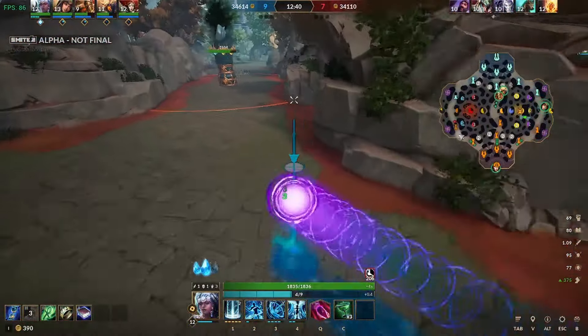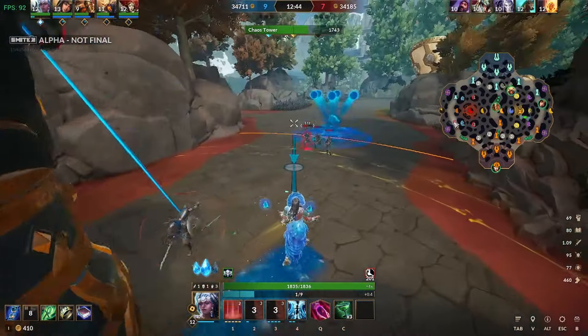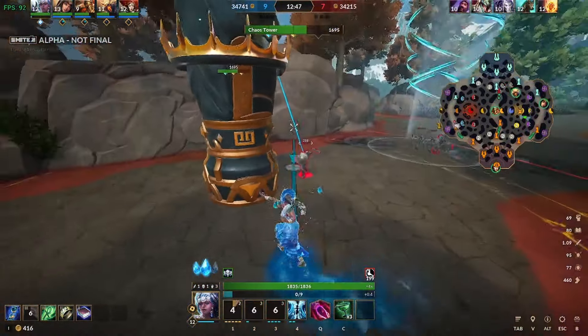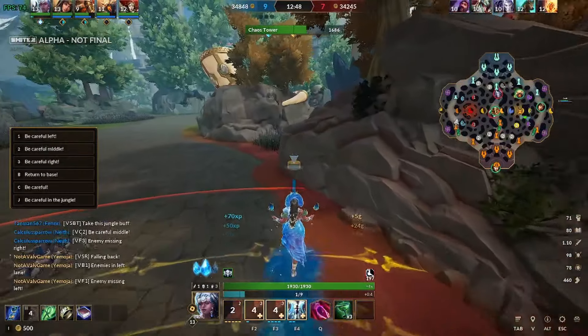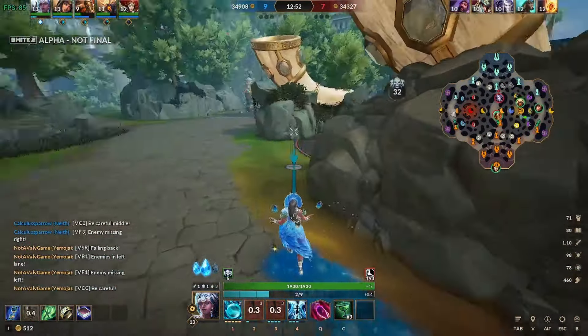As Yemoja, you want to use your three and your ultimate to limit enemy movement and lock them down, making it easier to connect your first ability. Obviously, keeping your allies alive with your healing in the meantime. This character is loads of fun and you can really see improvement as you go with her. As for your build, I'll link a website in the description so you can see what the best players are building.